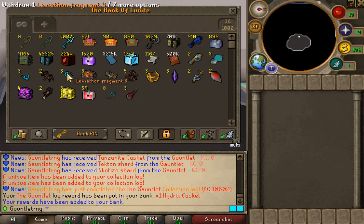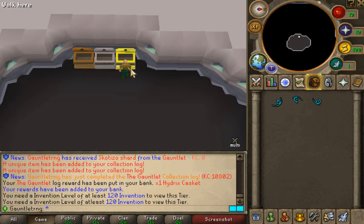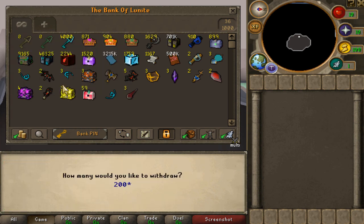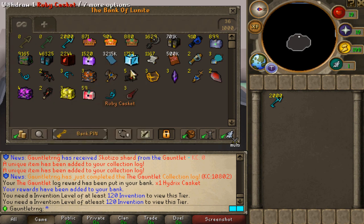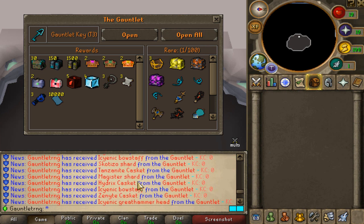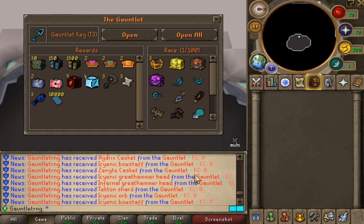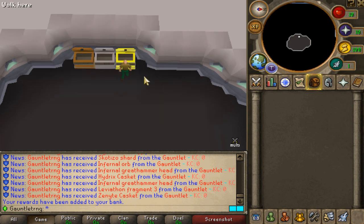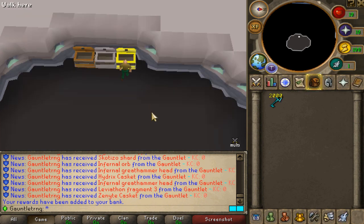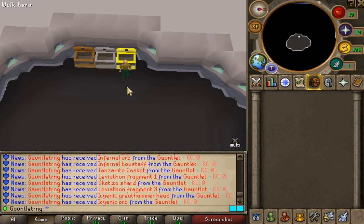We can grab those items, though some require invention to combine. We don't have that, so we'll skip it for now. 2,000 more tier three keys — let's go! We have 59 ruby caskets — oh my god, that's insane. The amount of things you get to open is nuts. Let me count the unique drops: one, two, three, four, five, six, seven — 15 unique loot drops within 2,000 keys, that is crazy! Final 2,000 tier three keys — boom! What is going on?! That is incredible!